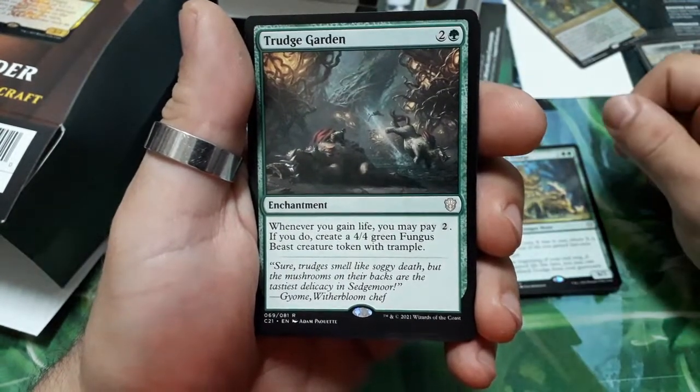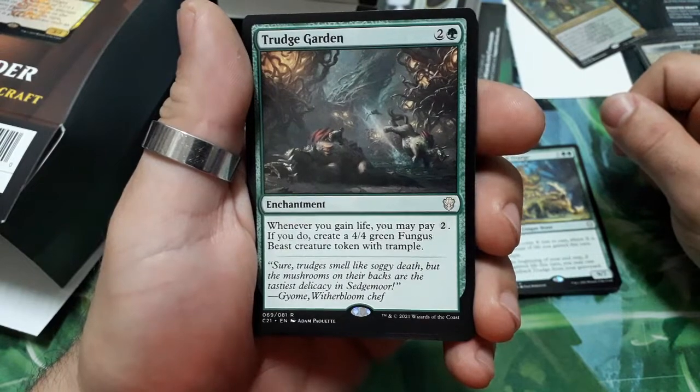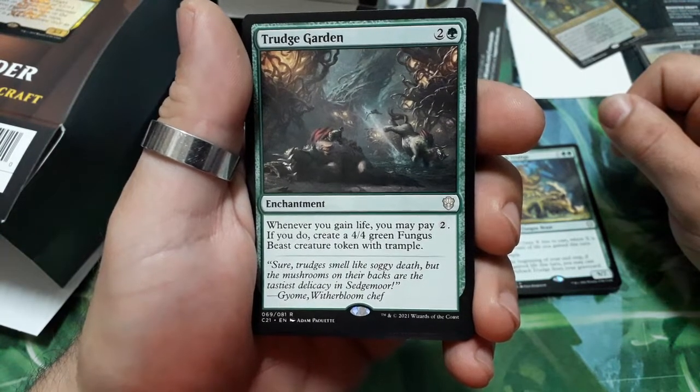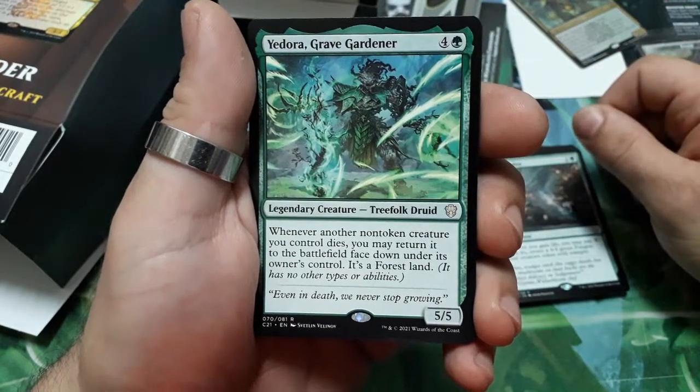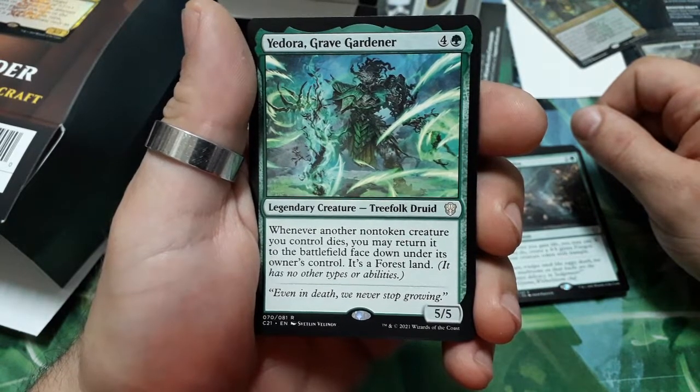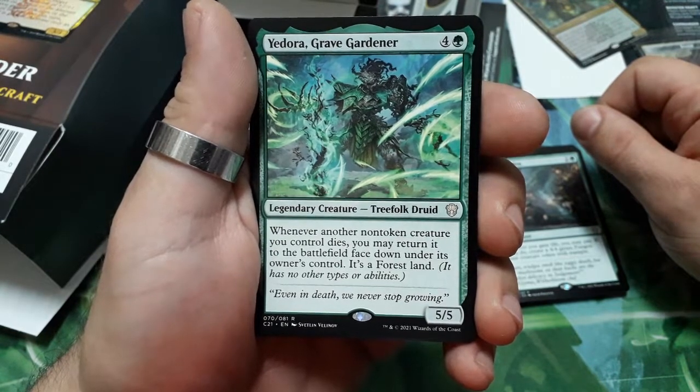Struggle Garden — three drops. Whenever you gain life, you may pay two. If you do, create a 4/4 green fungus beast creature token with trample. You adore a Grave Gardener — five drops. Whenever another non-token creature you control dies, you may return it to the battlefield face down under its owner's control.